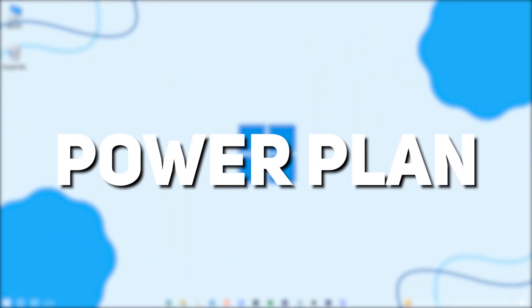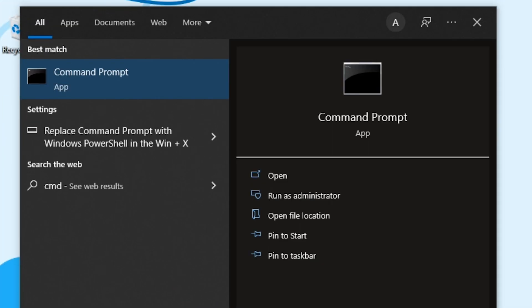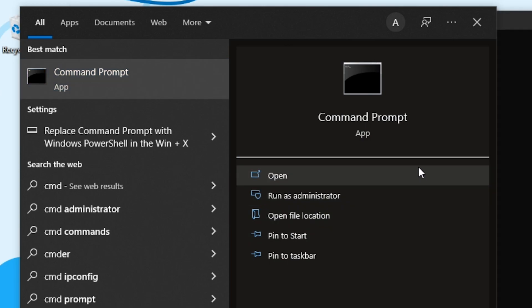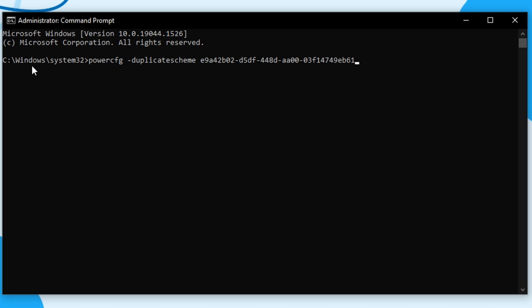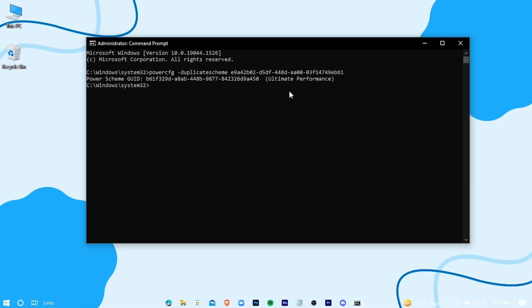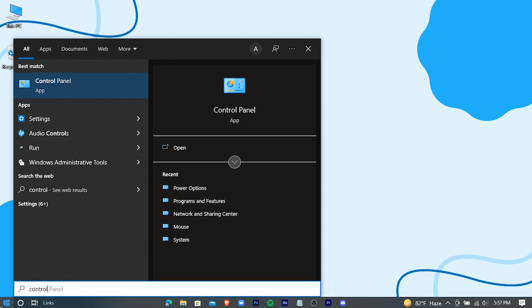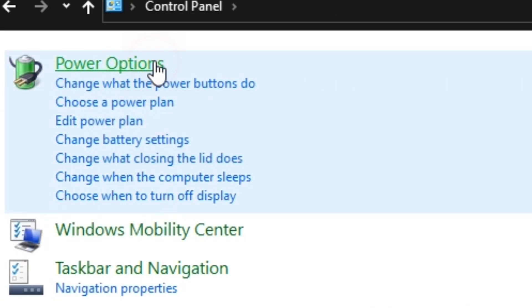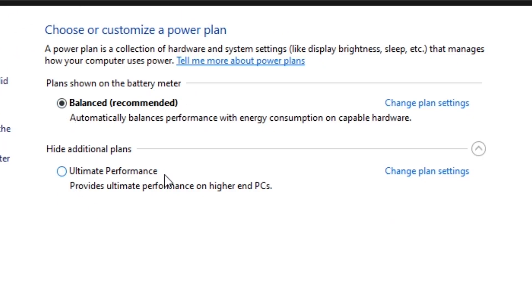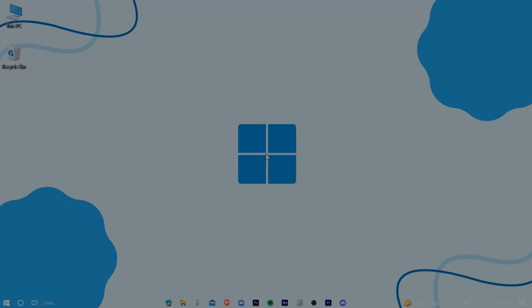Now we're going to set a new power plan for Windows. Search for CMD and run it as administrator. You'll find a power plan code in the description — just copy that and paste it in, then hit Enter. Open your Control Panel, type 'power options', choose the Ultimate Power Plan, and restart your PC.